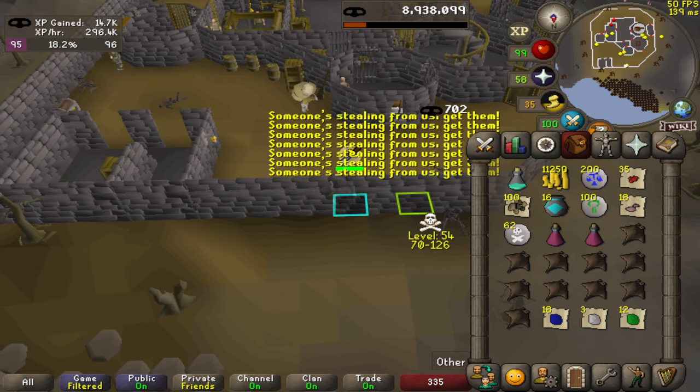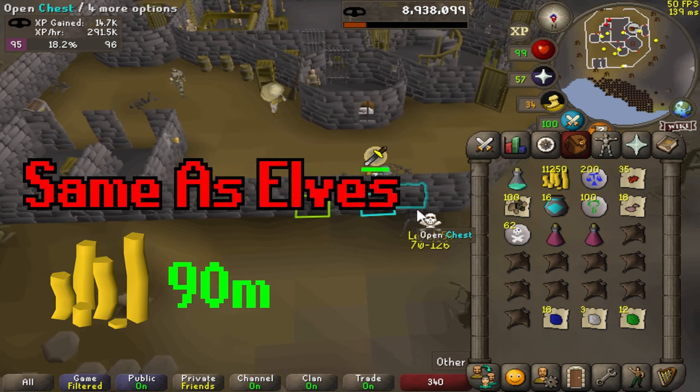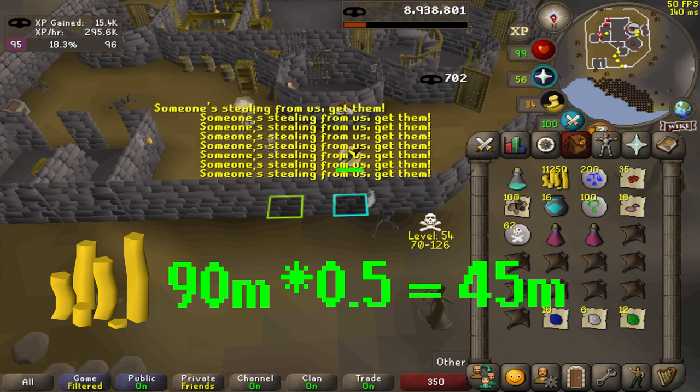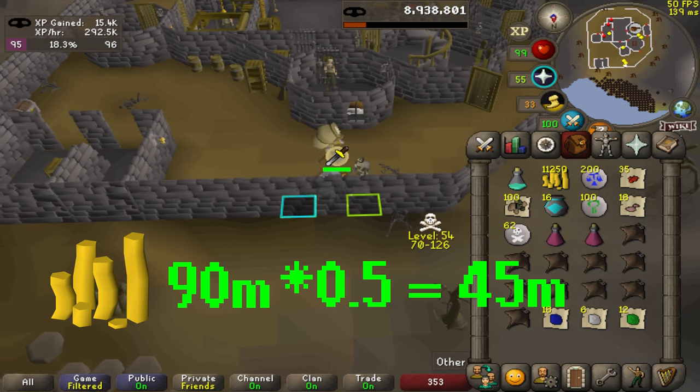84-99 at the Rogue's Chests should get you around 90 mil, which means even if you're losing an absurd amount of loot there, like 50%, you should still be tripling or quadrupling what you're getting doing blackjacking or Arty Knights to 99.